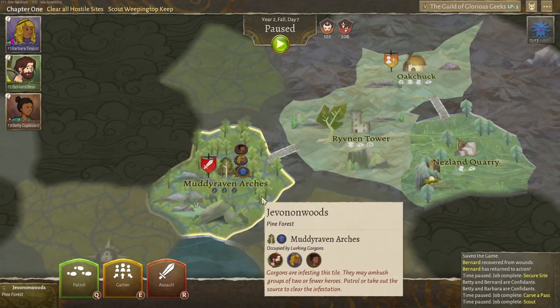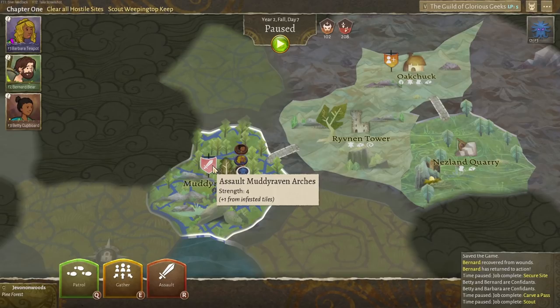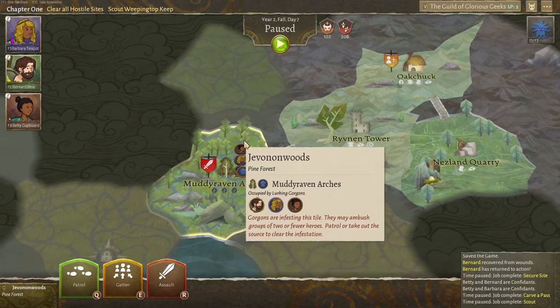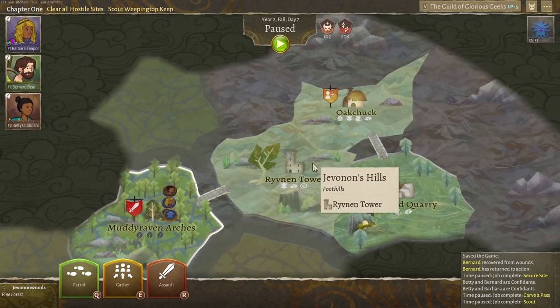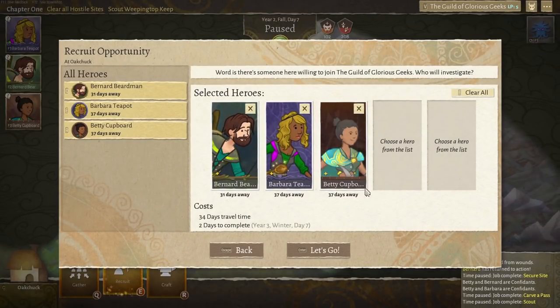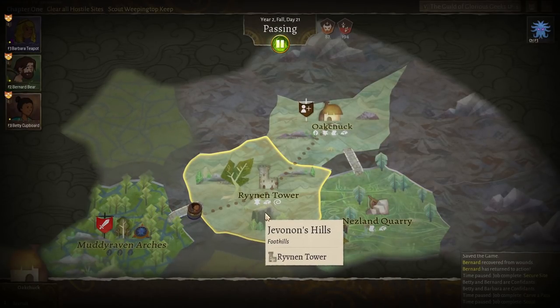We should probably take this out. Let's go and assault the Muddy Raven Archers — strength four. We got a bit beat up last time. I think maybe we need to go and get an extra person. Can we come back here? It's a bit of travel, but I think it's worth it — let's go all the way back and do some recruitment.